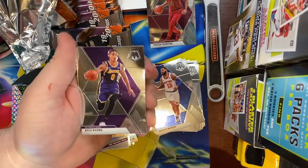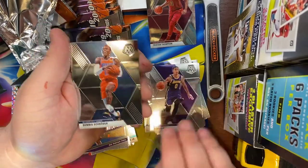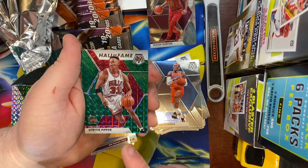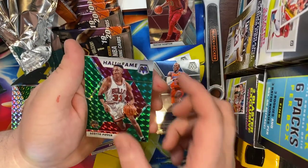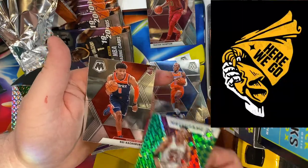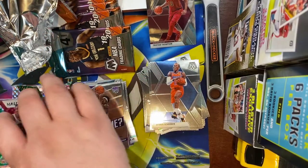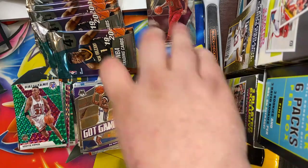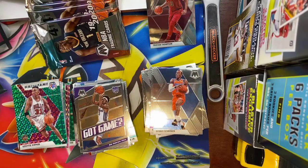We are going to get a good rookie in this pack. Kyle Kuzma, Dennis Schroeder, a Scottie Pippen green Hall of Fame — that's a good one because the Bulls are hot right now — and we got a Rui Hachimura, probably the best rookie we've gotten so far outside of that Jarrett Culver that was color. Let's see if we can find a Zion.